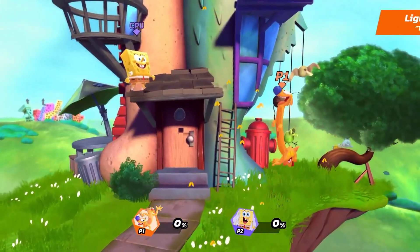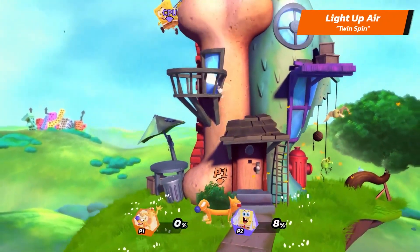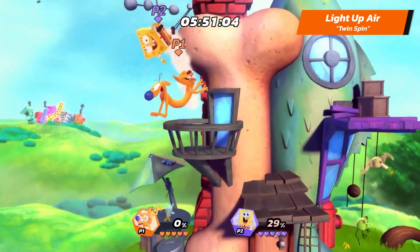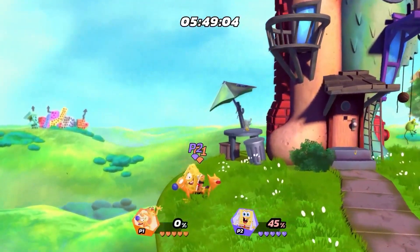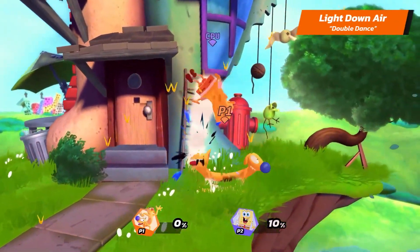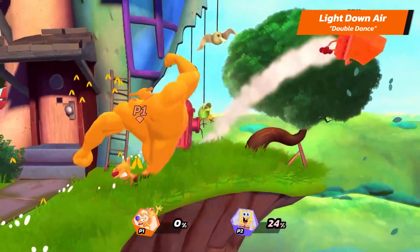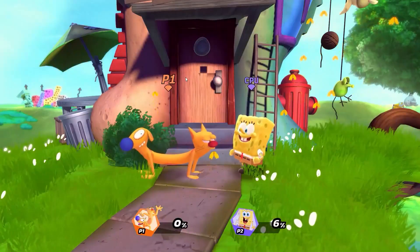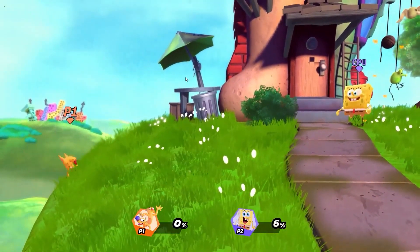Their light upper is Twinspin. This attack can combo into itself to rack up some good chunks of damage. Their light downer is Double Dance — use this to spike your enemies when they're trying to recover. And finally, their light dash attack is Gotta Chase.